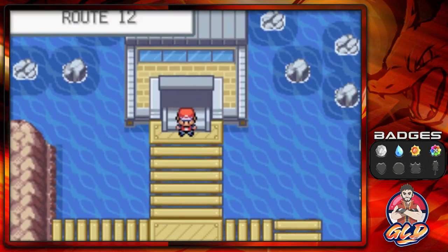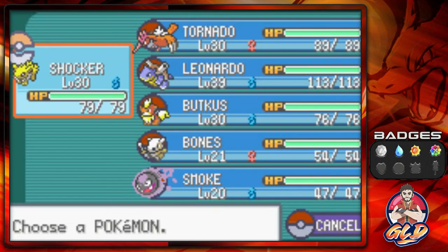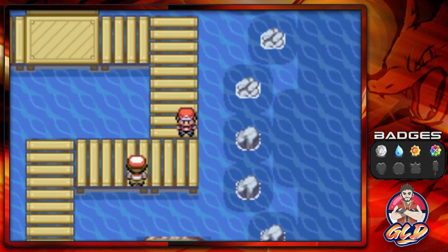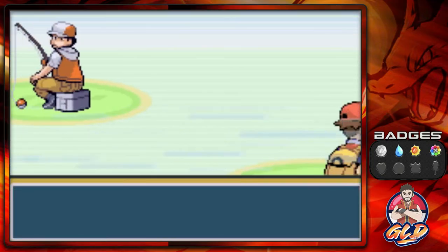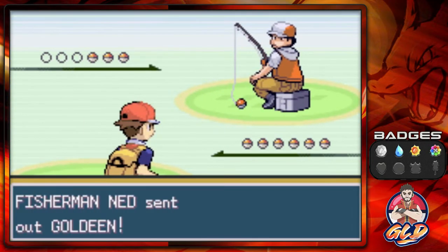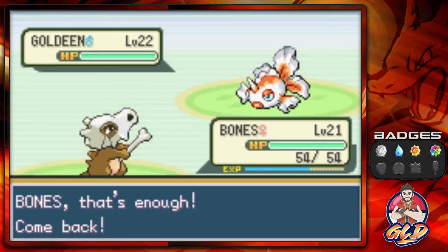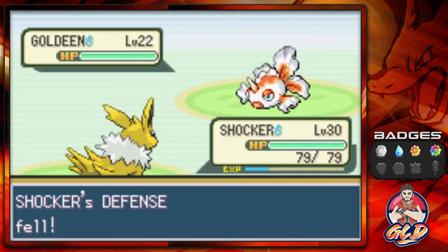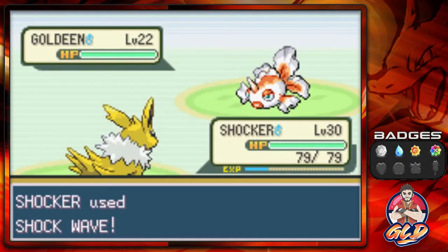Something else I did off screen was fix up my PC for specific teams. I've been saying we're going to be using a lot of Pokemon, and I want to try out some new ones for variety. In Pokemon Fire Red and Leaf Green, you can actually train Pokemon up to a proper level thanks to the VS Seeker, and the grind is a little bit easier here than in Pokemon Red, Blue, and Yellow. I'm going to show you guys where to find the grind spots. And there we go — Shockwave for Shocker.